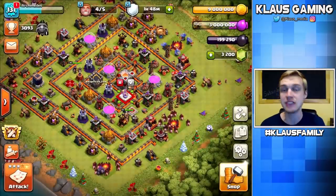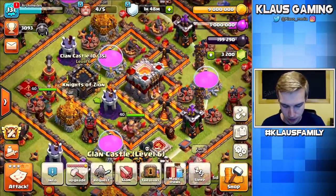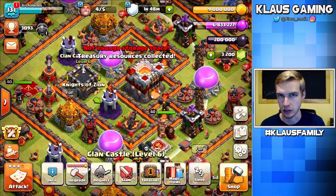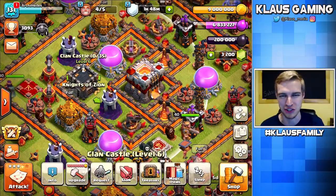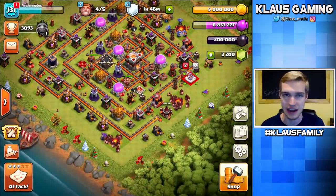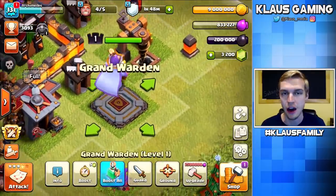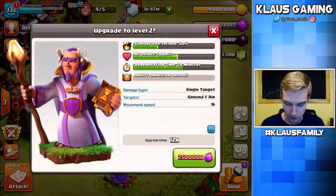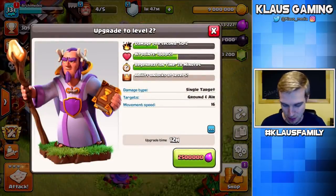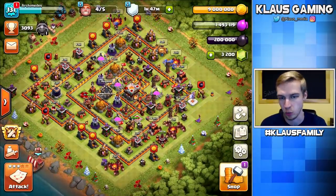Next top priority is getting the Grand Warden. You need 6 million Elixir. I've only got 3 million, but I've got plenty of loot in my treasury. I'll collect that. The Grand Warden just changes the way attacks go — he's a beast. I'm going to put him out here for now. The next upgrade for him is only 2.5 million Elixir, which is a lot cheaper. Eventually I'll find a Town Hall 11 base and copy it or build something.